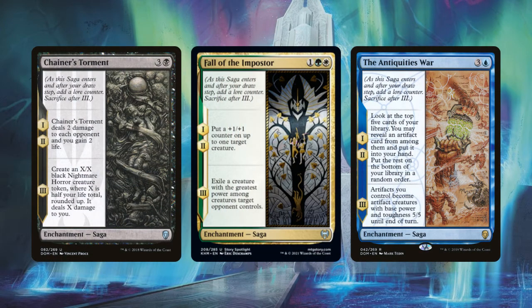Many themed decks — like Cycling, Spellslinger, or Pirates — use 25–40 cards that fit that theme. But with only 44 sagas in all of Magic, and only those within your color identity available, it will be hard to come up with 25–40 playable sagas in most decks. I don't think you need to, though. A lot of basic deck functionality like mana ramp, card draw, and removal can't be completely filled by sagas at this point. Think of sagas like Planeswalkers — a Superfriends deck might typically play 15–25 Planeswalkers, needing support from other card types. Our sagas deck will also play somewhere in this range of 15–25 sagas, with other cards filling a supportive role.